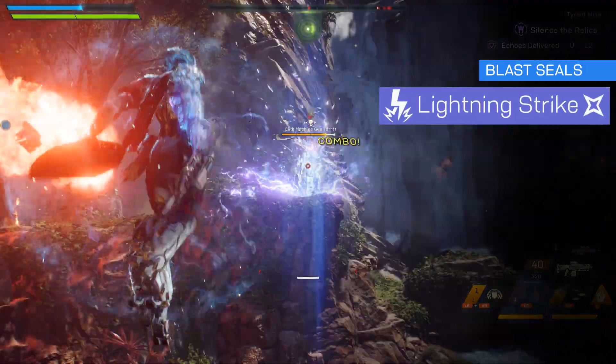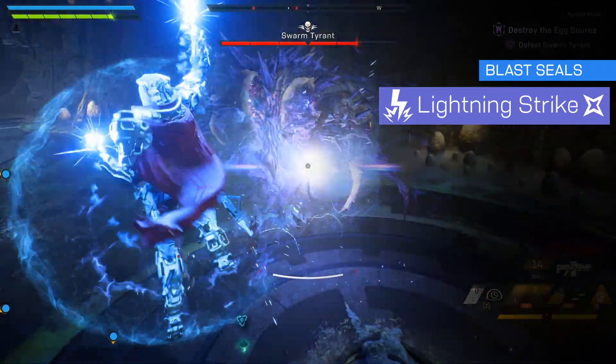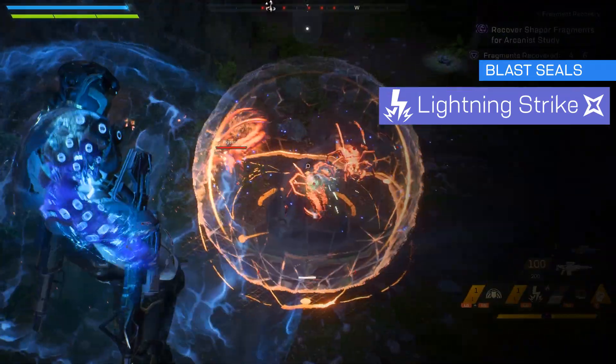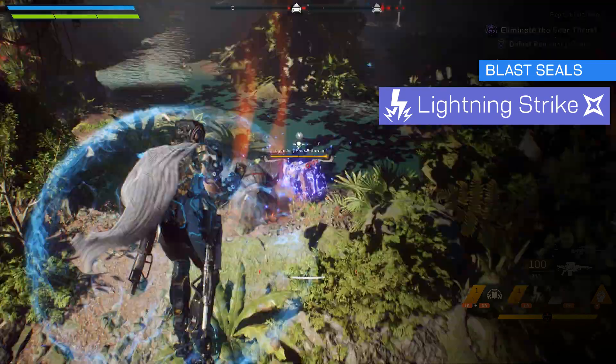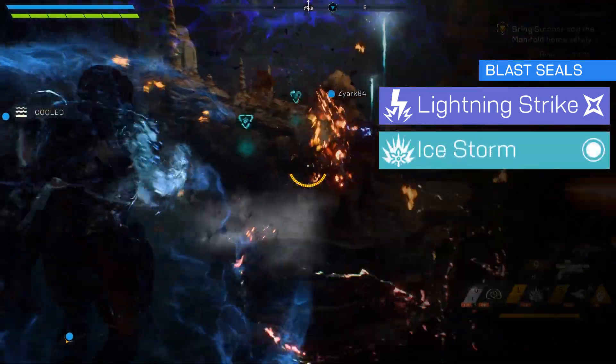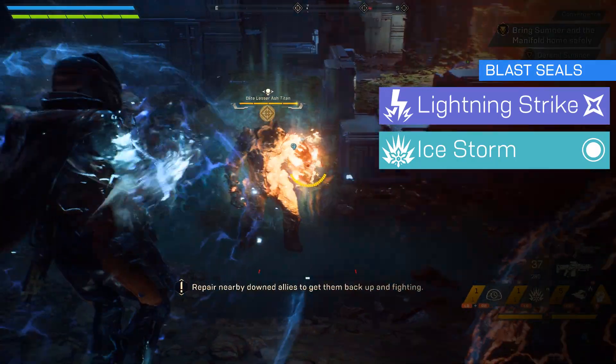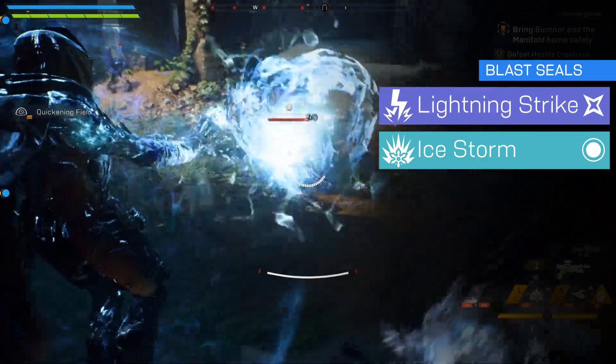First up is Lightning Strike. This ability unleashes a detonating electrical strike in a targeted area. Any enemies caught in the strike who are primed by another ability will find themselves being detonated for a combo. Moving on to Ice Storm, an ability which can be held down to continuously damage an area with ice elemental blasts and prime enemies within.